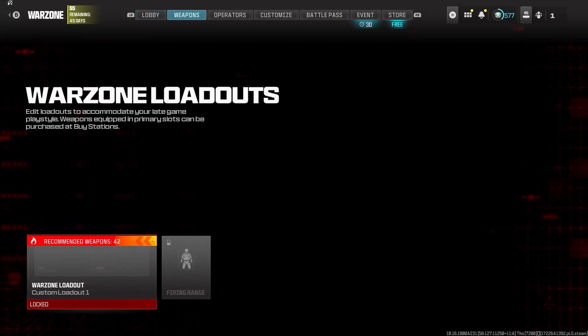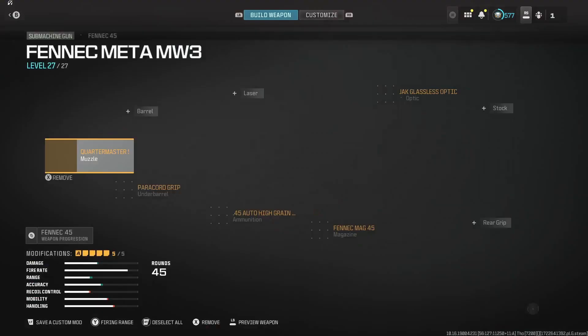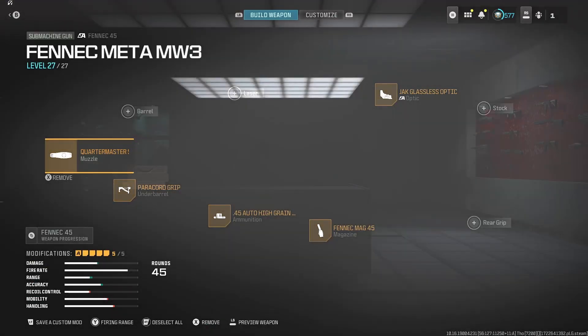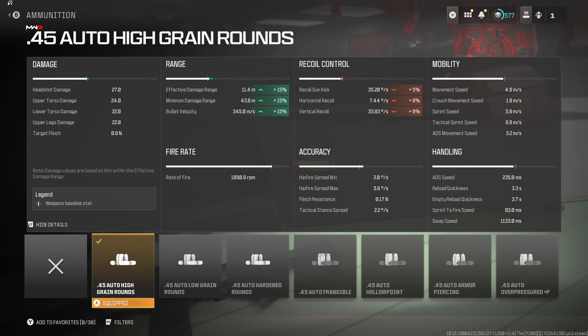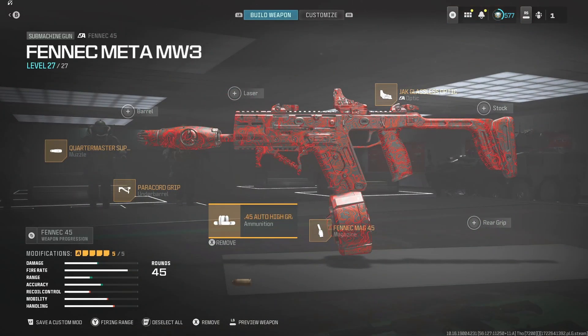That's gonna be it today, hope you guys enjoyed the video. My final ruling on the Fennec — it's not that bad at all. It might not be the new meta gun, but it's pretty clean. If you want to copy the loadout, this is it right here. You might want to make your own if you want to focus on ADS or damage. This is pretty much a recoil control build — I put the high grain on just to increase the velocity and effective range, because the range on the Fennec is absolute trash. Hope you guys enjoyed the video, have a nice day.